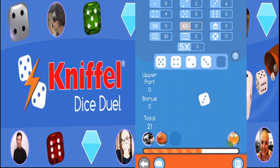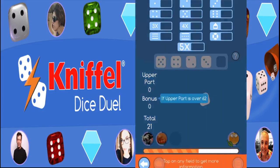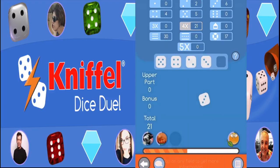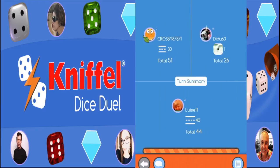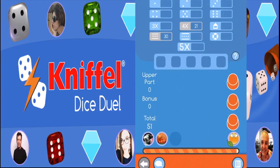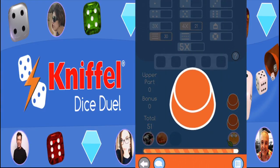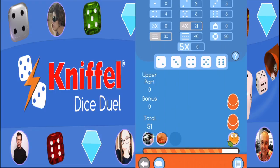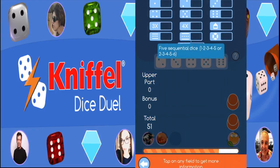As an example, Lil Timmy has rolled three fives and two threes. Lil Timmy now has six possibilities. First: fifteen points in the upper section in the fives box — the dice showing other numbers do not count here. Second: six points in the upper section in the threes box. Third: twenty-one points in the lower section in a three-of-a-kind box. Fourth: twenty-five points in the lower section in a full house box.